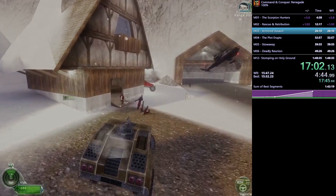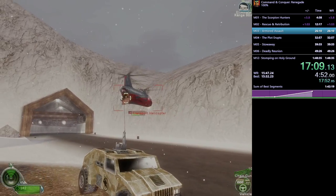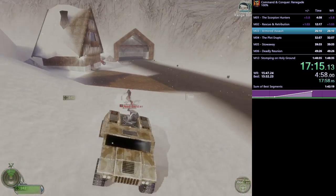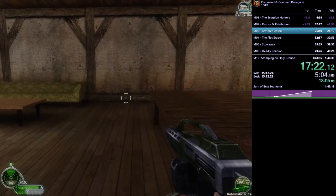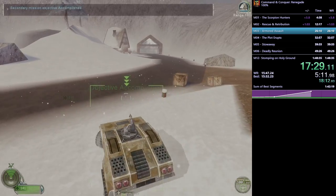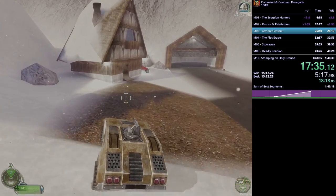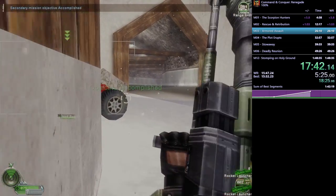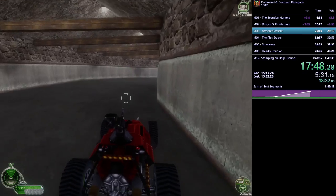Importantly, because this is 100%, you saw him press the level restart button — not load a save. Because of the wonderful category requirements. Now notice he prioritizes killing the Nod officer — the guy with the beret and chain gun — because officers call in reinforcements via helicopters and planes. To secure this objective you have to kill the officer so no more reinforcements get called in. The trigger was finicky again, took a second to process all enemies were dead.